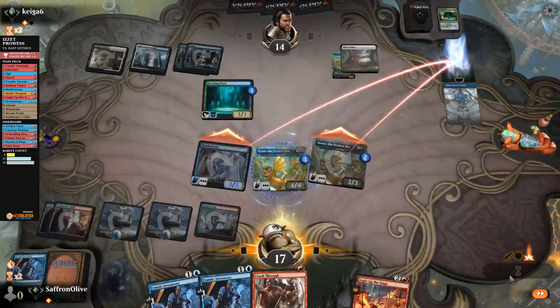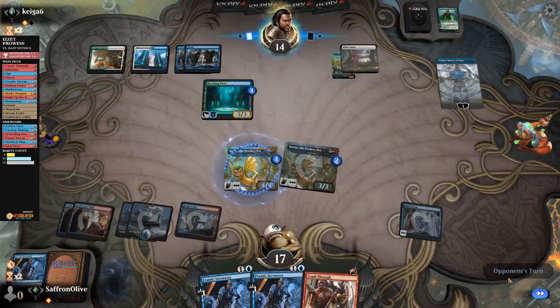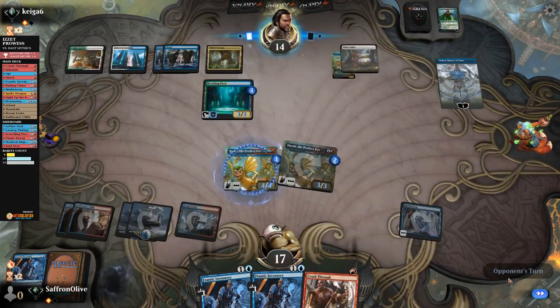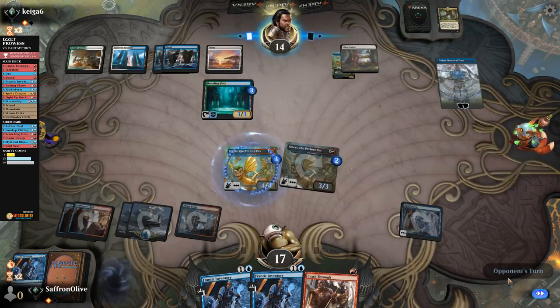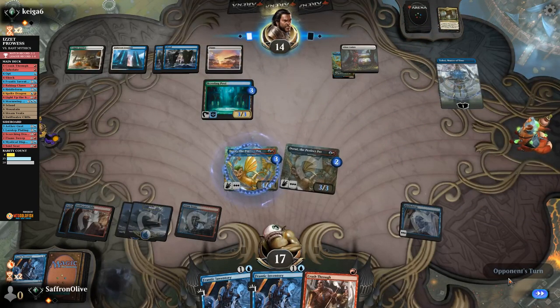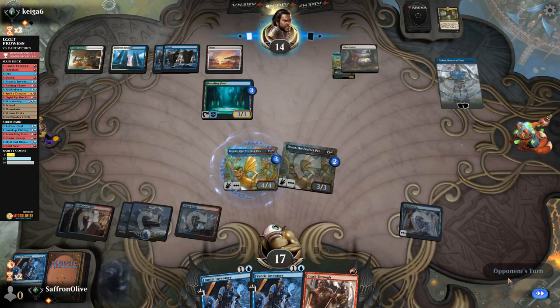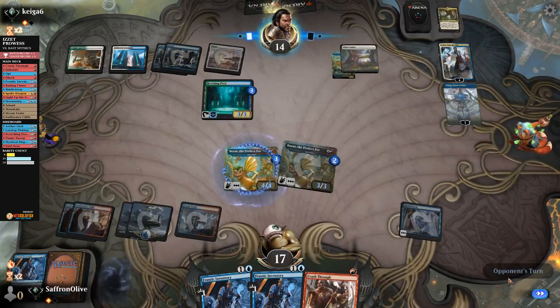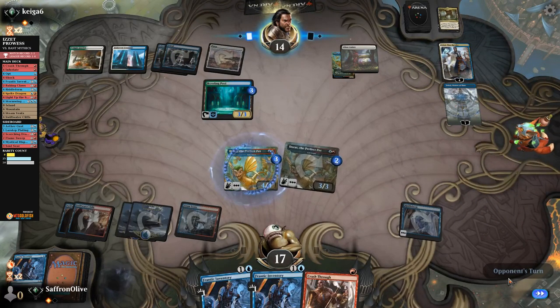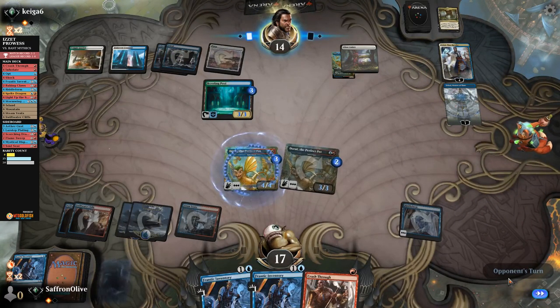We go Nissa Nissa, then Frantic Inventory to grow Dorat, kill Nissa, pass the turn. We are staying in this — opponent plays a land. This Teferi is so annoying. Gets a land — one, two, three, four, five, six mana. Our Dorats are growing, our Sprite Dragons are getting big. Another Teferi — infinite Teferis of the Spotless Mind. They're going to bounce our Riddle Form and play a Glass Casket.